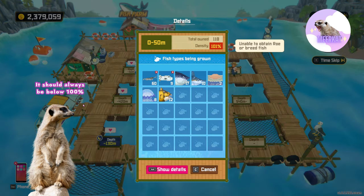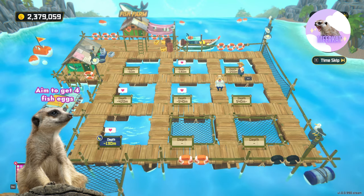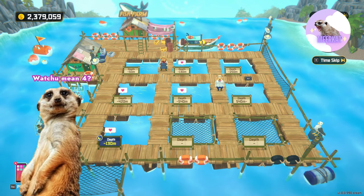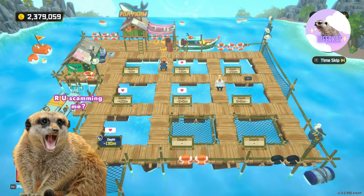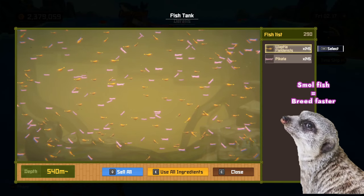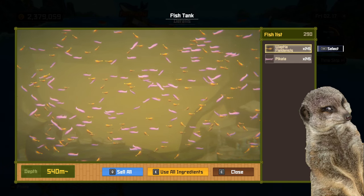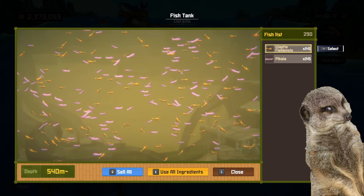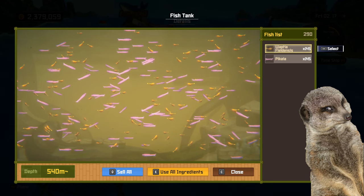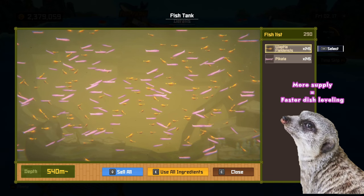All you have to do is make sure that the density percentage is below 100%. When aiming to get a stable supply of a certain fish, you must continue catching the fish until you get at least four fish eggs. You might be thinking — why four? Didn't I just say they start breeding at two? But did you know that the more you have of a certain type of fish, the faster they breed? This is also affected by the fish's size, as smaller fishes breed faster than larger ones. So kickstart your supply by gaining at least four fish eggs of your target fish, then you wouldn't have to waste your time catching them while diving and can focus solely on your main quest. Having them breed faster means you'll produce more of them, and producing more means you can use the excess to level your dishes.